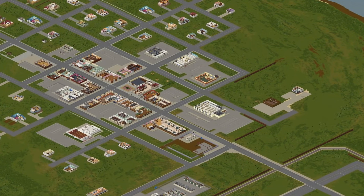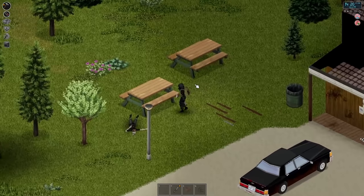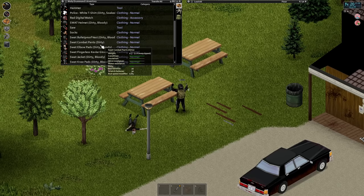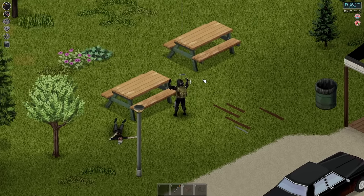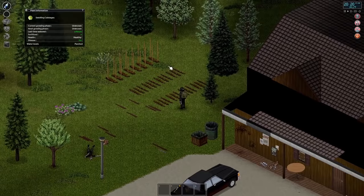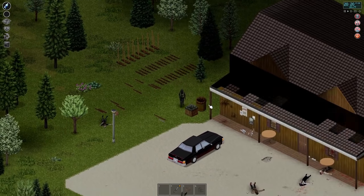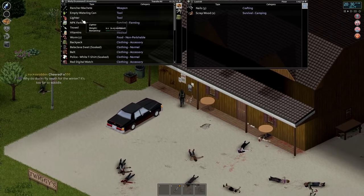Unfortunately you won't be able to access the gun store right away as you'll need a sledgehammer to get through the metal bars on the windows, but it's good to know it's right there when you're ready. Also nearby is a Gigamart, absolutely stocked to the brim with both perishable and non-perishable food. A lot of it isn't refrigerated however, so try to get there as early as you can to save as much food as you can from rotting. You'll also, generally speaking, be in a really good spot.